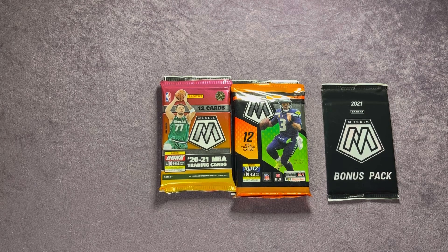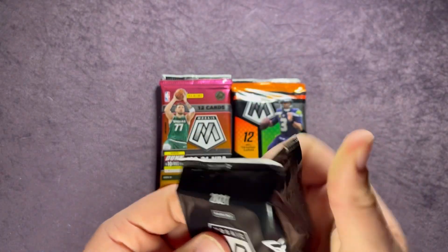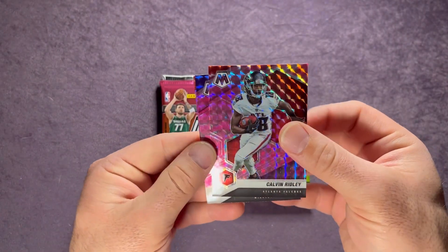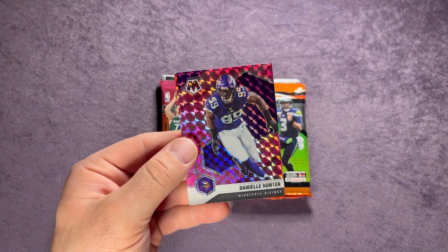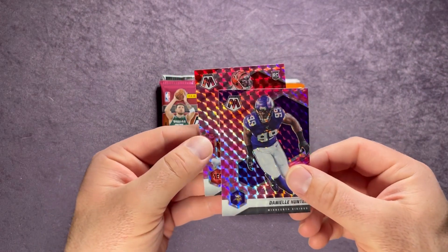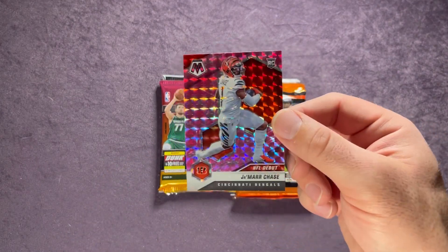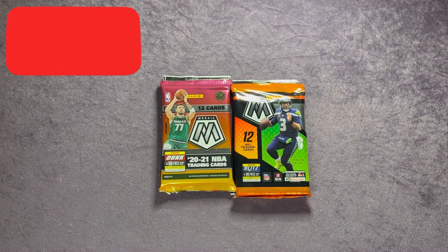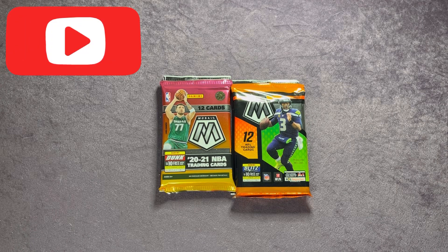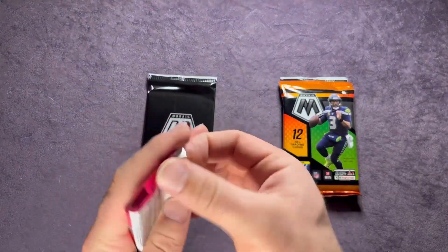Let's take a look at the camo pink pack and see if it's as good as that first pack. Calvin Ridley starting us off, behind Calvin Ridley Daniel Hunter, and then in the back we have a rookie — it is Ja'Marr Chase NFL Debut. Ja'Marr Chase and Jalen Waddle, the two top rookie receivers from last year's class. A pretty solid pack getting the Debut of Ja'Marr Chase and the silver Jalen Waddle in the same pack — not bad at all.